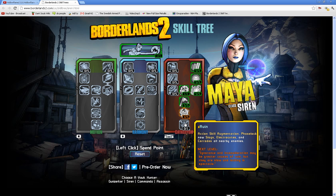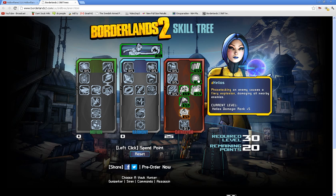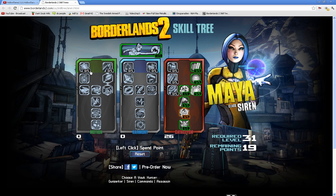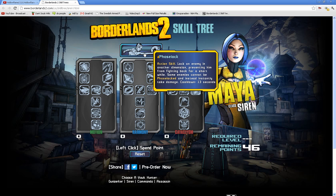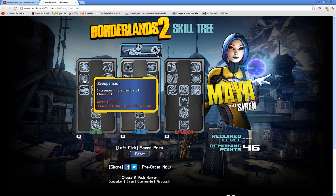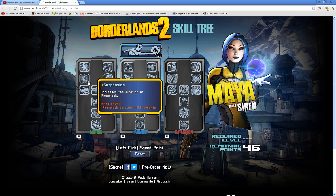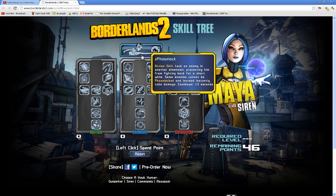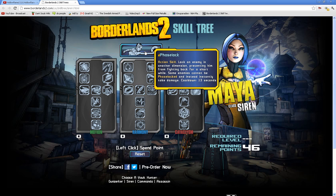The last perk in the Cataclysm tree is Ruin — action skill augmentation. Phase Lock now slags, electrocutes, and corrodes all nearby enemies, and along with the fire damage perks that's a massive elemental combo. Phase Lock has a 13-second cooldown rate, and with Quicken that reduces it by 30%. Combined with Suspension's duration increase, that's a solid setup.